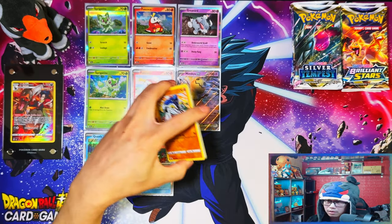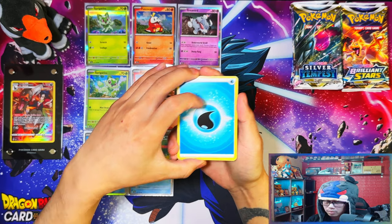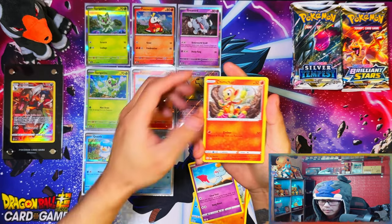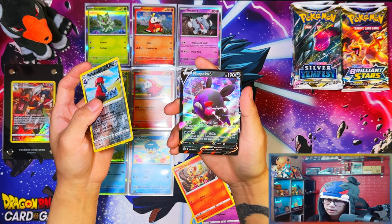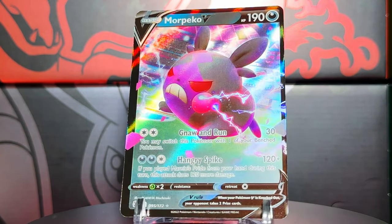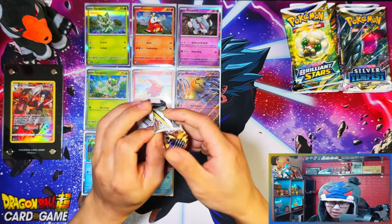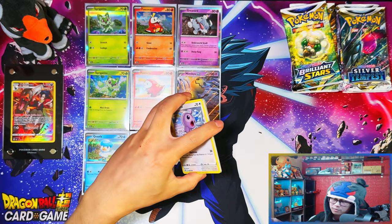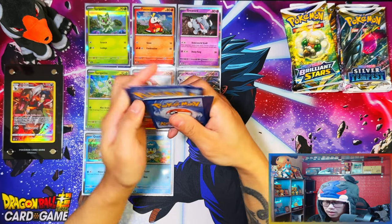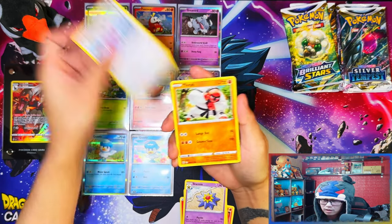Nothing in that one. All right, last pack from the Mimikyu EX box - so far zero hits. Collection boxes never do that well for me. Brilliant Stars, come through with at least a trainer gallery. Moving on to the collection boxes, we'll start with Brilliant Stars and leave Silver Tempest to the end. I've already completed my Brilliant Stars master set, which you'll see on Sunday's video.